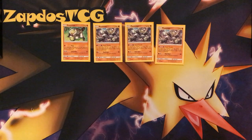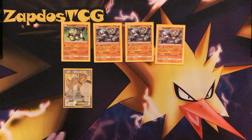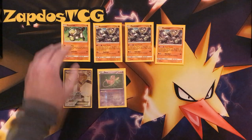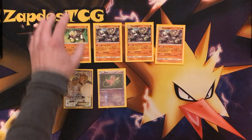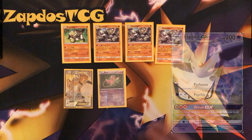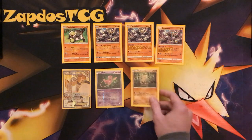One Regirock EX — it's not always necessary but it gives you that extra 10 damage and can easily be searched out with Brooklet Hill. That extra 10 damage can mean one-hit KO or two-hit KO. Mew is great to copy the attack of Passimian, so this is your main attacker that Passimian. You can also copy it with Mew to have yourself another attacker while you save the Passimian, and being a Psychic type you always hit for weakness.